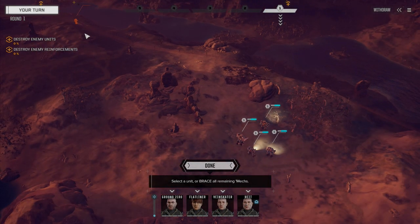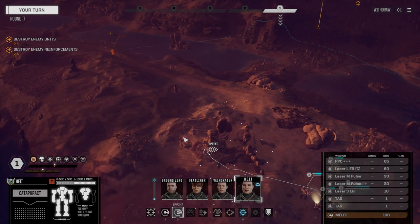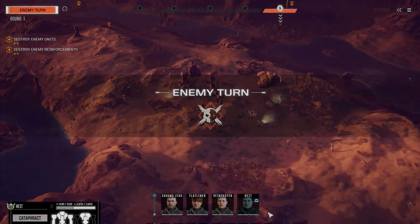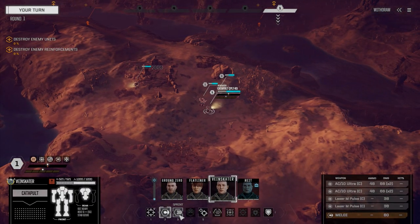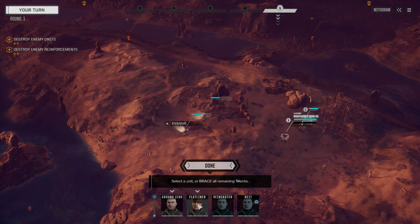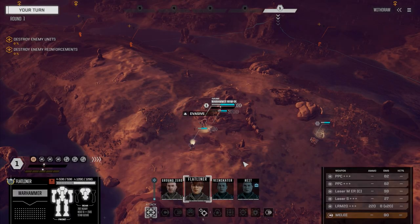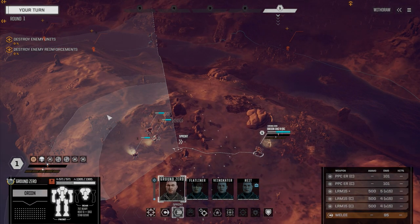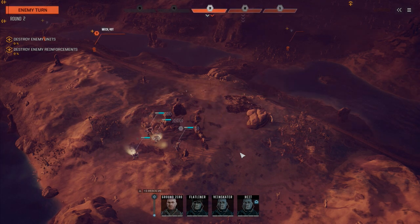If we can get locks on these guys and destroy them first, then we can finish the others off afterwards. Moving the Cataphract up along this way — looks like we've only seen one guy there. Looks like it's going to be a free turn of movement; we've got an 85-tonner coming in. I'm wondering if that main lance is an assault lance. Getting the Warhammer up — we've all got pretty good movement overall for heavy mechs. We've got another sensor lock, a 65-tonner.